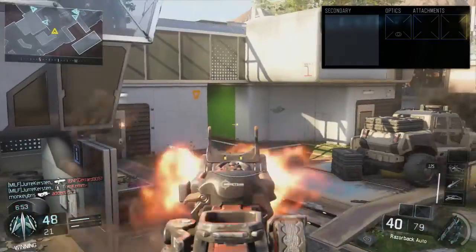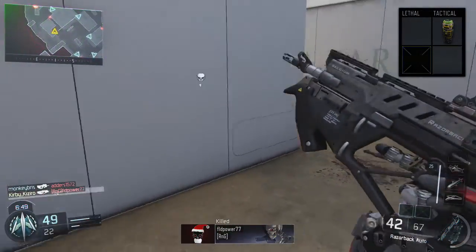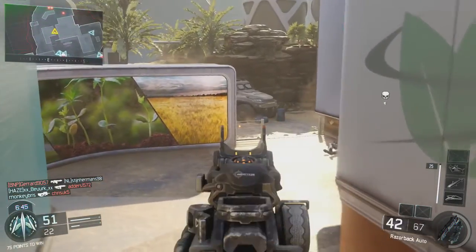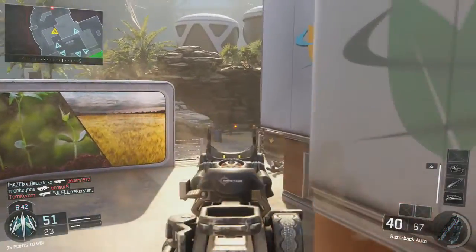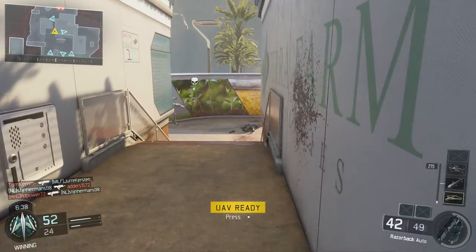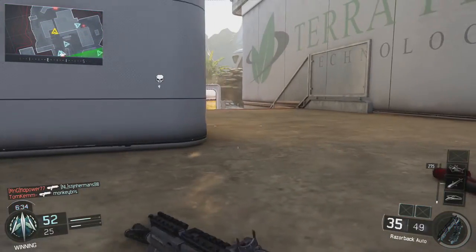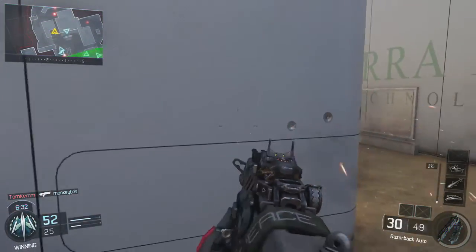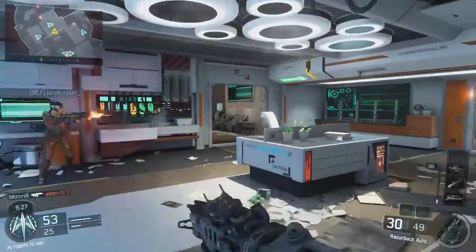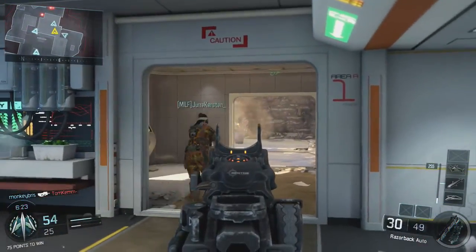Moving on to our secondary — we have no secondary, as we spent a lot of points on our primary. Going down to lethal and tactical, we have no lethal but we do have a tactical: the concussion, which distorts enemies and slows their movement. It's one of my favorite tacticals — I use it to slow enemies, finish them off, and it kind of indicates if there's someone around a corner. It's good for bursting into a room as well, slowing everyone down so you can clean up.